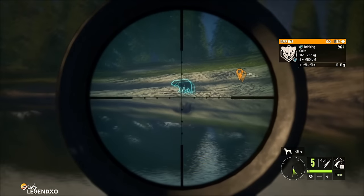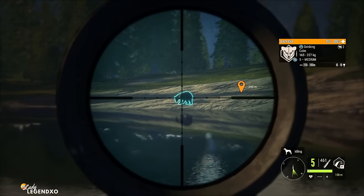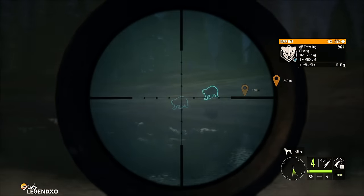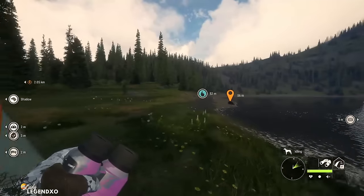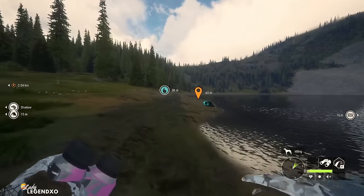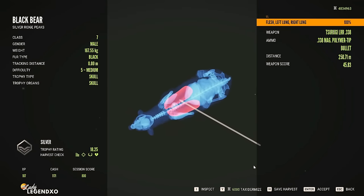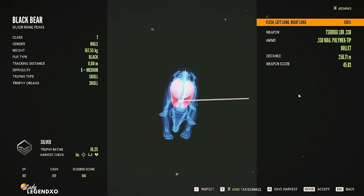The one thing I don't love about these bolt action rifles is the little bit of extra jolt you get when trying to line up a follow-up shot — that just happens with bolt actions. Watch as I shoot this bear — there's that little click-click, and then you have to line up your shot. But it is quite a powerful weapon. The Surugi is good for classes 7 to 9 — great for all those big game animals. We got a double lung from 250 meters with the Surugi.